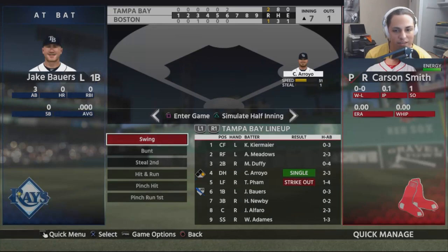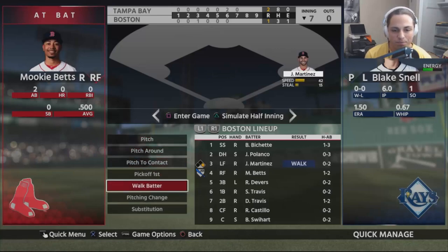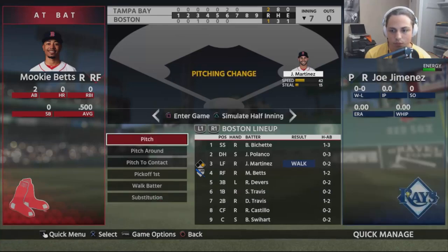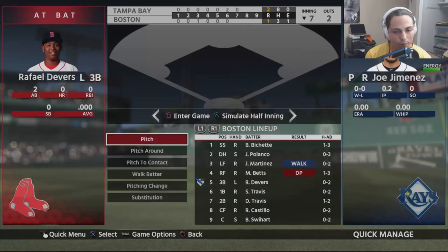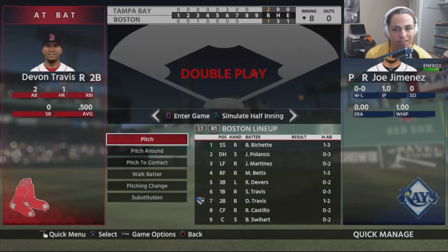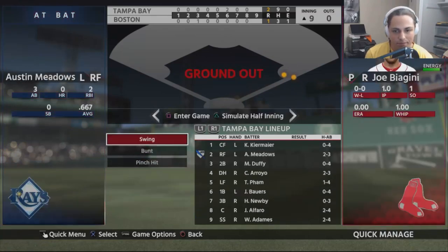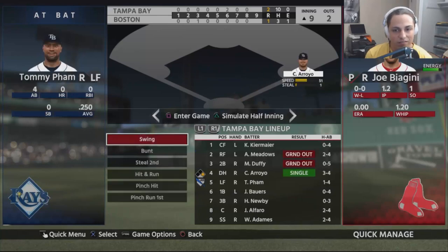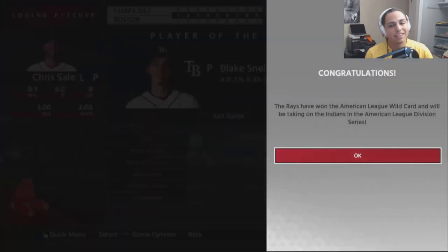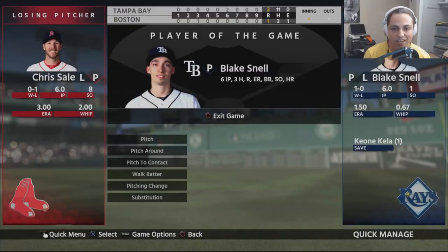Snell holds the lead. We go to the seventh inning feeling good — a strikeout of JD Martinez. We take him out after a double play. Alfaro strikes out, Adamas singles, Kiermaier double play. Dominguez comes in and gets a one-two-three inning. A two-out rally unfortunately doesn't come through. Kayla closes it out — two to one victory. Snell threw three hits over six innings. We are moving forward to take on the Indians.